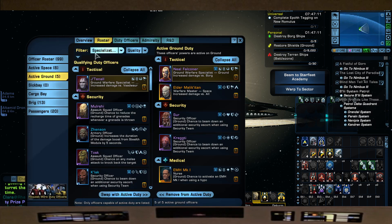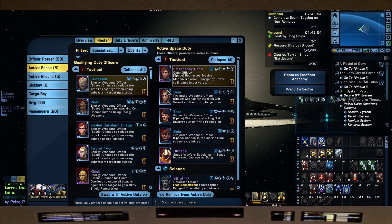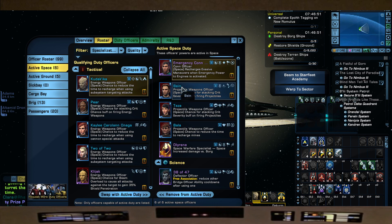Let's go over our DOFFs. Two are still helping us in Ground. For Space: Neil Falconer for increased damage versus the Borg, Elder Malik Itan for increased damage versus all. For Space abilities: Emergency Conn Officer to help recharge Evasive Maneuvers when we use Emergency Power to Engines. Three Projectile DOFF Officers — two give a chance to stack crit severity when firing projectiles, and one gives a chance to reduce mine recharge time. Delrene for more damage versus the Borg, and a DOFF that reduces other Bridge Officer ability cooldowns after using one.